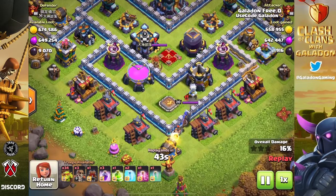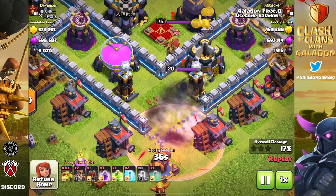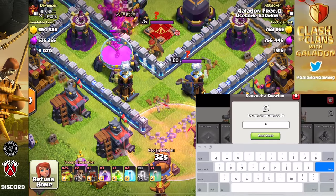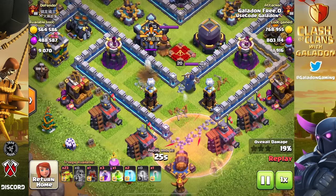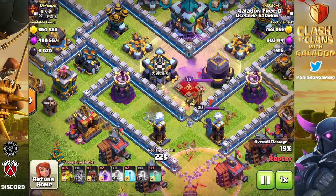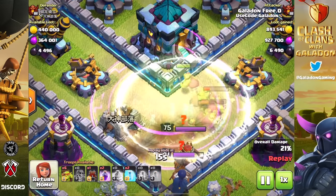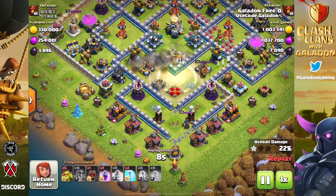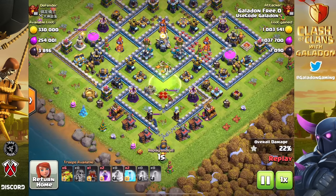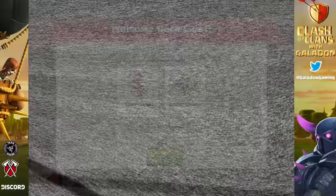I wanted to share this raid specifically because it was perhaps the best-placed and timed invisibility spell I have ever dropped since I've been farming. I am getting better at smooth placement of spells — and seguing to using code Galadon, because it's a very important part of the channel. Those of you that make purchases in any Supercell game using code Galadon, thank you so much — you are a big part of the reason this channel still exists after nine years. The goblins were able to survive from destroying the dark elixir storage and move on to take out the town hall in what was really just a sneaky goblin knife style attack.